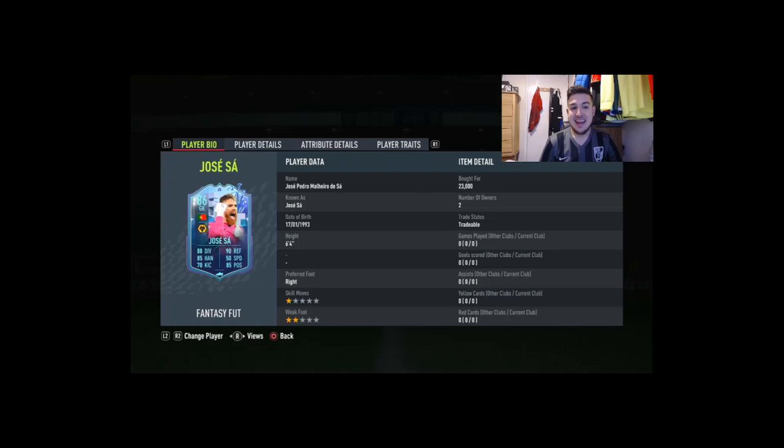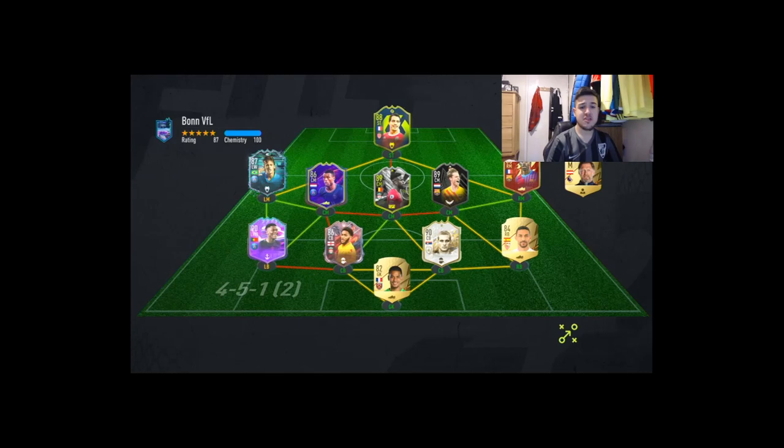The first team we come up against is a very nice looking team. Cheap keeper in goal, but they've got flashback Neymar, Nuno Mendes, Rigi, and De Jong. Good team — let's see how it goes.